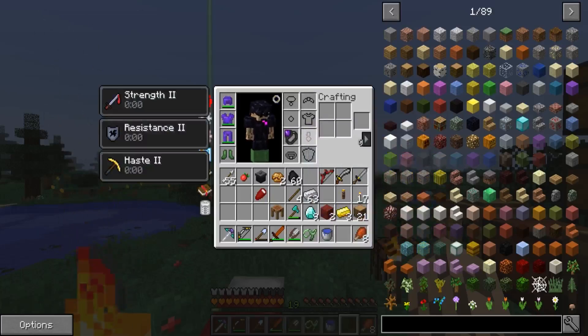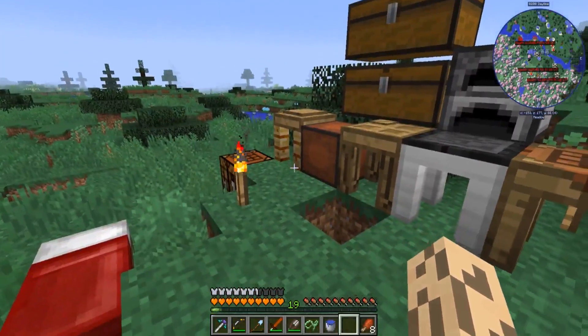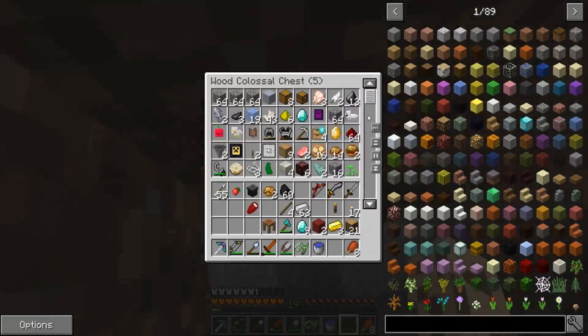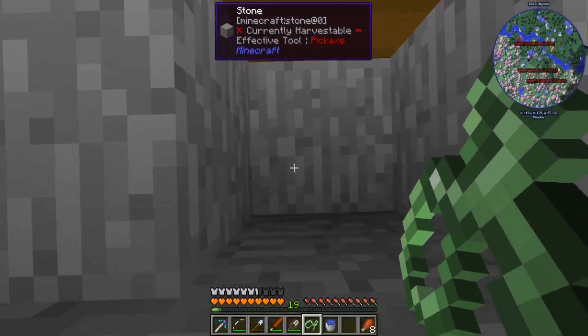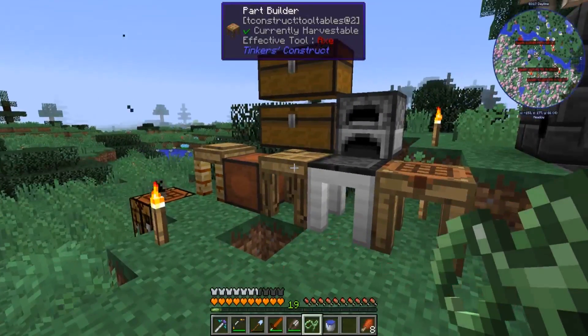Today we're going to be working on an Applied Energistics storage system, because this stuff isn't quite good enough. I did initially plan to put everything in one of these colossal chests, but I want to try doing Applied Energistics because I've never set up a successful system with that.